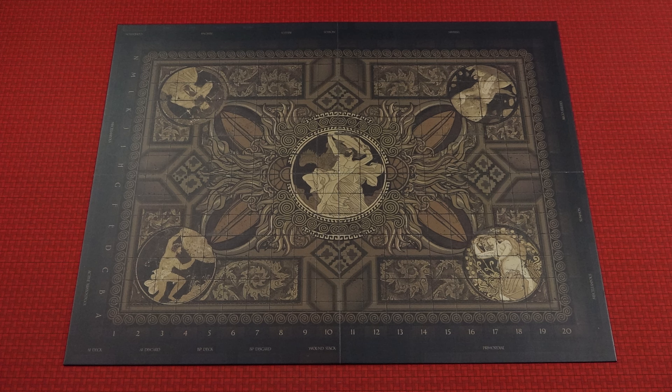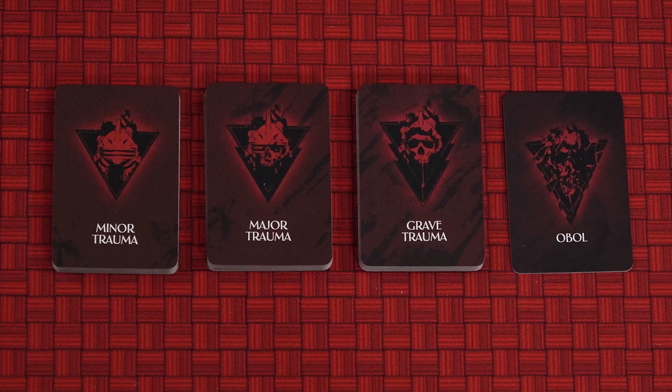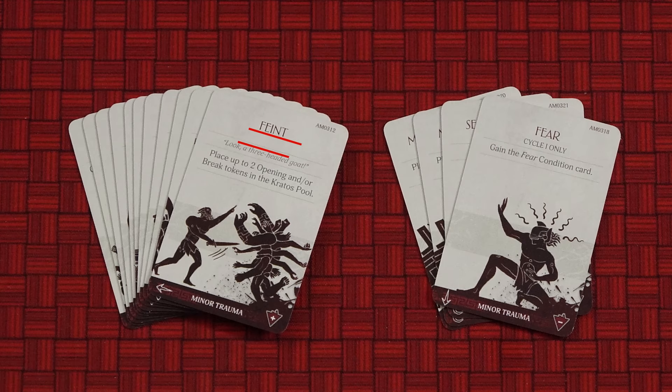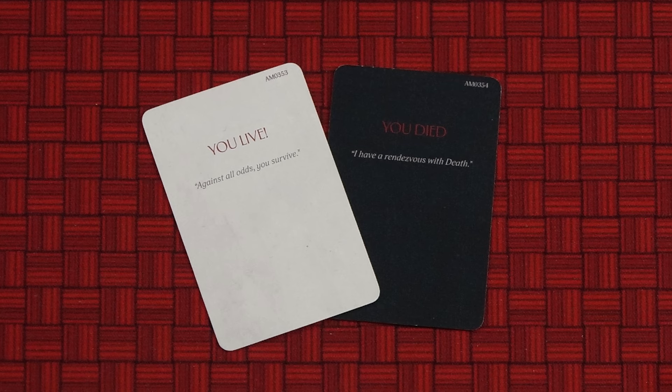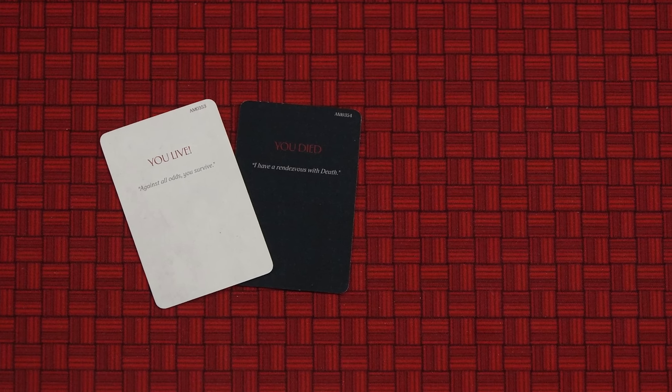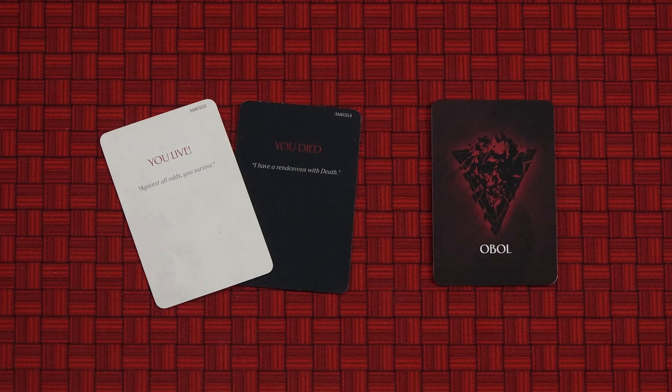To set up a battle, first place the battle board in the middle of the play area. There are various slots around the edge of the board which is a suggested place for certain components. You don't need to follow this exactly as long as everything is nearby. Take the Trauma cards and ensure that you have the correct ones. At the start of Cycle 1 you should have all of the cards without a cycle number on them, and all of the cards that say Cycle 1 only. The Obol deck is special. At the start of the campaign this should only consist of two cards: You Live and You Died. The other Obol cards however should be placed nearby, as they may be added to the deck during a battle.